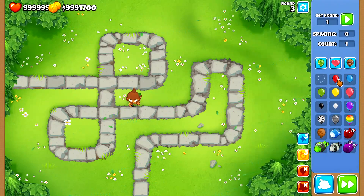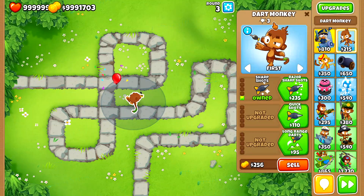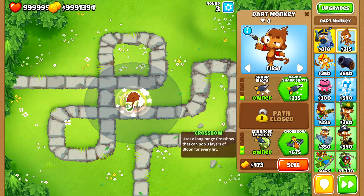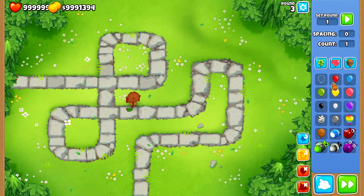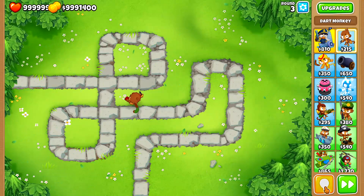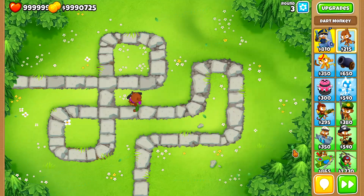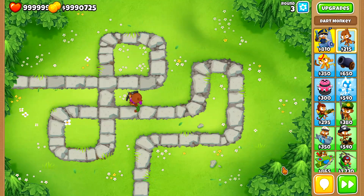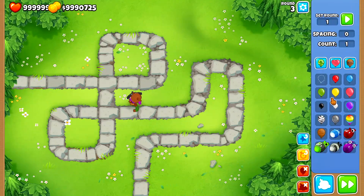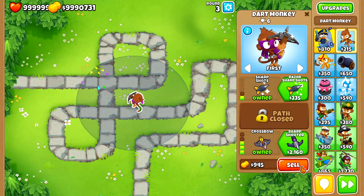Sending red balloons first to check pierce - yes, 3 per shot. That makes sense. Add Enhanced Eyesight, send the balloons - still 3 per shot. Now let's get the Crossbow and see what happens. I expect 4 pierce. Four - yes! So with the top path Sharp Shots cross-path, the Crossbow has 4 pierce instead of 3.